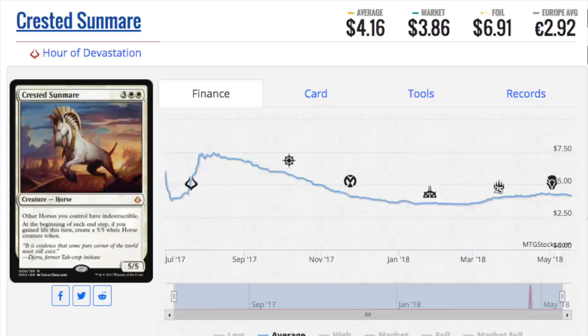That's number five. As for number one, Saheeli — how certain am I that she'll eventually be over $10? I'm very certain. Her unique ability is very powerful, and I know there will be a card in the future that breaks her. That two-card combo will be Splinter Twin-esque and much better than what we currently have in Modern.